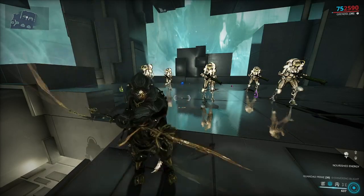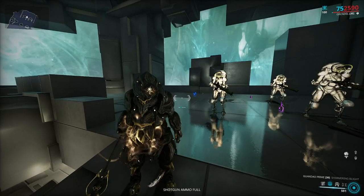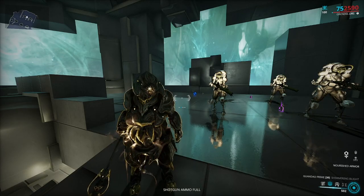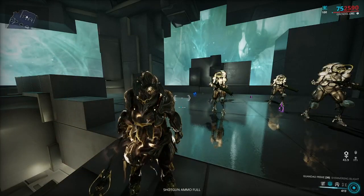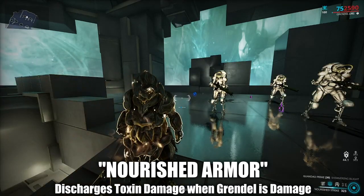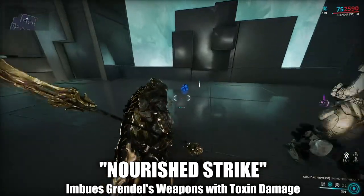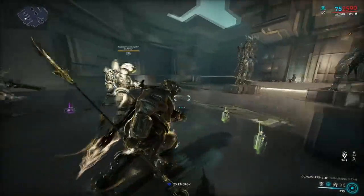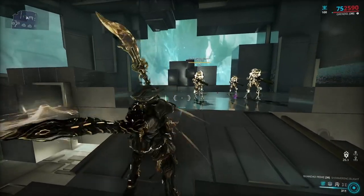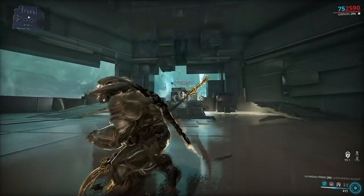Nourish — tap the ability to cycle freely between different buffs that Grendel can cast towards himself and his allies. Nourished Energy increases the energy points gained multiplicatively from energy sources, such as energy orb pickups, energy abilities, or even mods such as Rage, Hunter's Adrenaline, or Energy Syphon. Nourished Armor encases Grendel with a toxin effusion which discharges every second, inflicting toxin damage to enemies nearby. Nourished Strike provides additional toxin damage to weapons — it's kind of like a toxin elemental mod, to put it simply. Hold the ability when you have cycled to the buff you want for Grendel to stomp the ground, digesting enemies in order of you eating them, inflicting toxin damage to the enemy and recovering a portion of Grendel's health per cast.